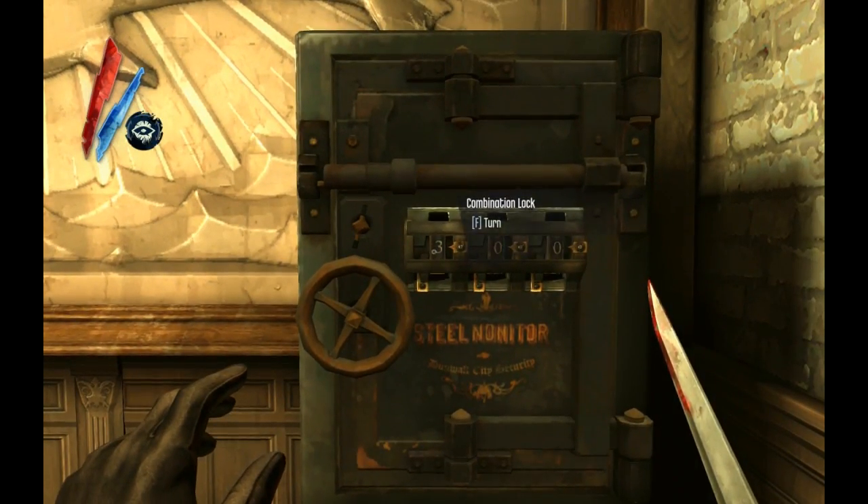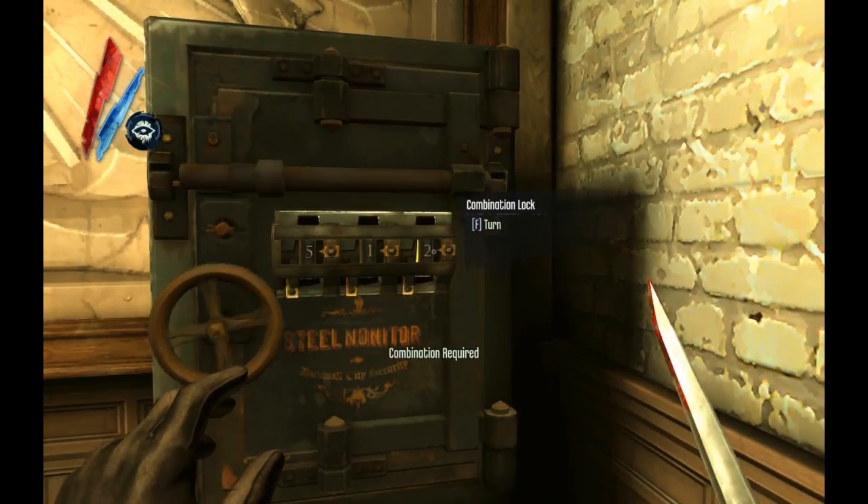The final charm in this mission can be found in Bundry Wathwild's safe. The code for this safe is 5 Horned Toad.